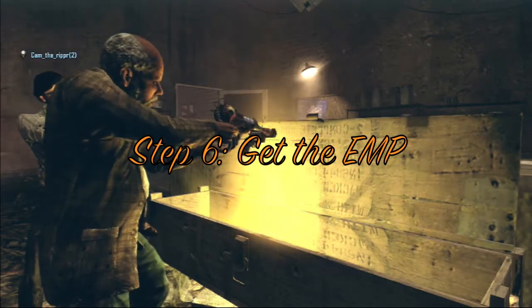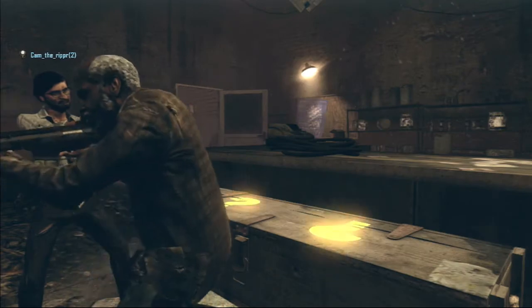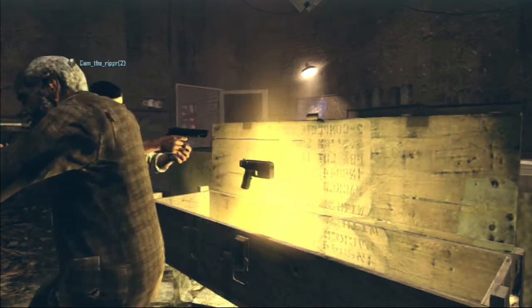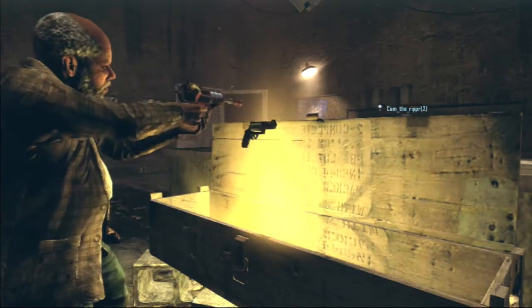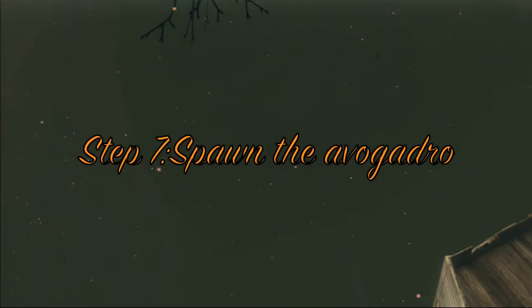Once the power is turned off, you'll need to get the EMPs. Only one person needs to get them. If you have the Persistent Perk — the toy box — for both sides, you should definitely have that equipped.